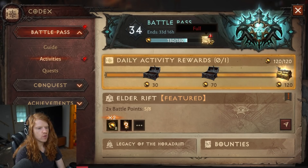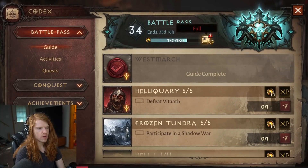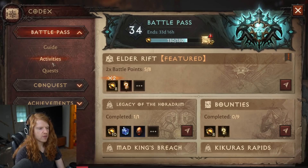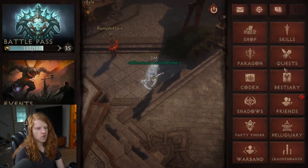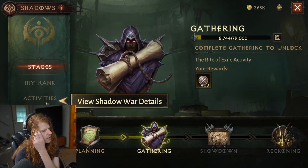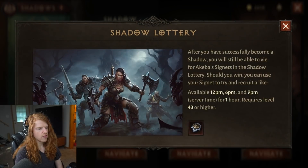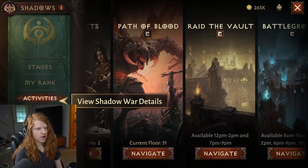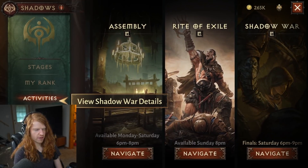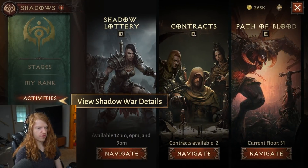The Codex does a pretty good job of teaching you where to go and what to do. It has a guide that gives you good points, which is where you'll get a lot of your experience. Most gameplay loops involve trying to fill your battle pass to get bonus experience by doing different activities — Battlegrounds, Forgotten Tower, Tomb, etc. As for the social aspect, there are clans. We became a Shadow Clan, and there are all these different activities: Shadow Lottery, Contracts, Path of Blood, Raid of the Vault, Battleground, Assembly, Rite of Exile, and Shadow War — all just within the clan system.